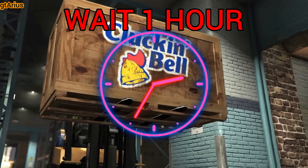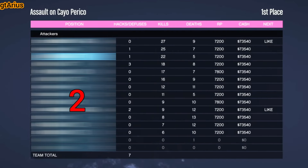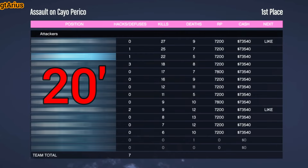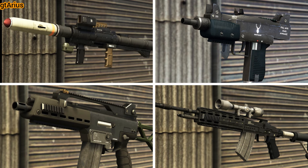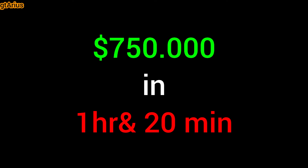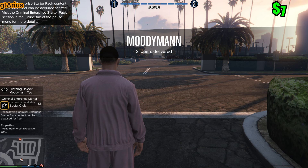After that, there is a cooldown of one hour before you can do it again. It took 20 minutes to complete the assault on Cayo Perico. The money earned was transformed into weapons, which is perfectly fine. Your total is now $750,000 in just one hour and 20 minutes.